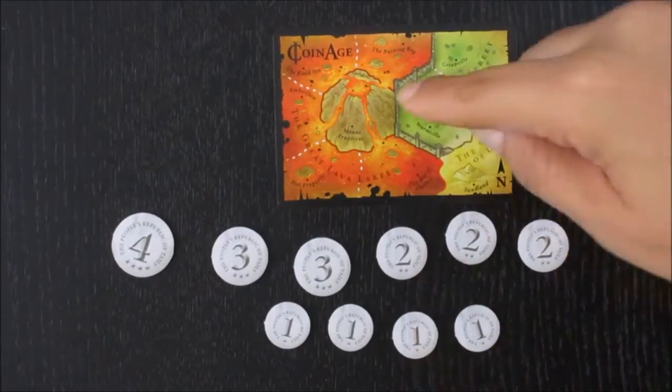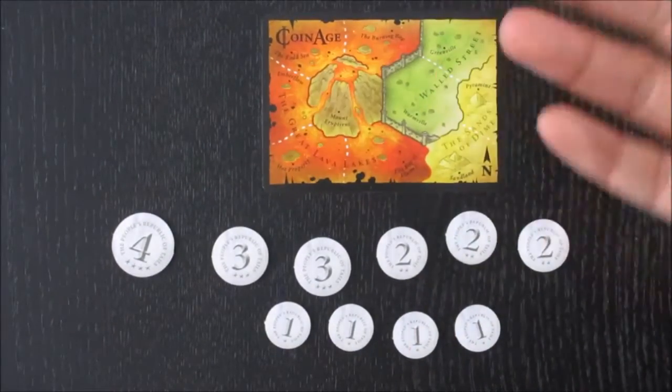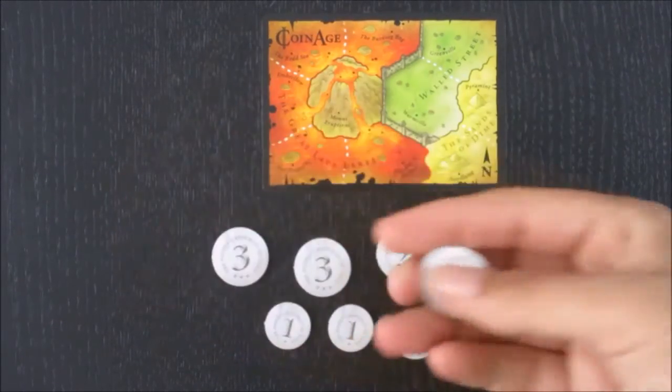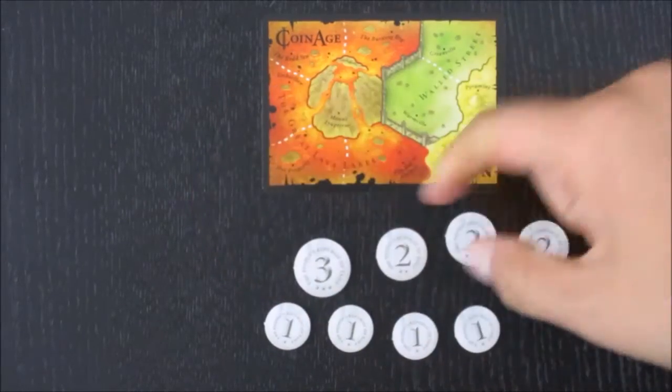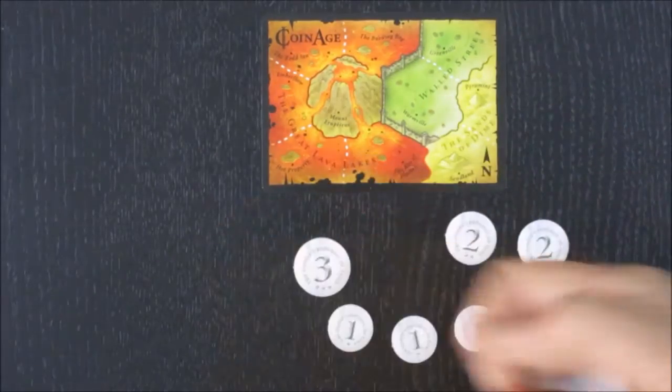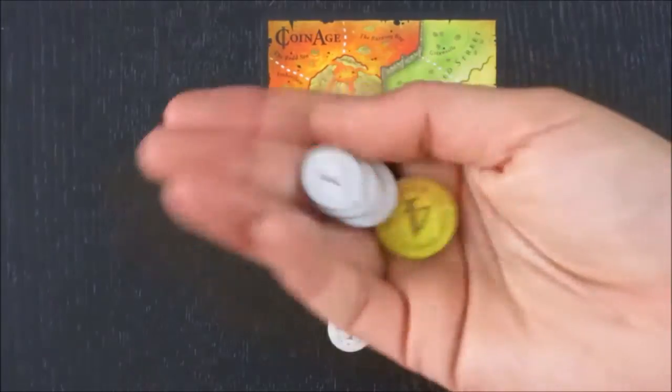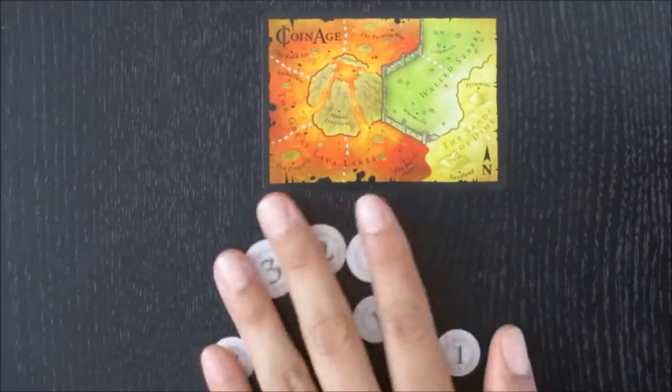To set up, you lay out a card in front of you and the other player. These are your set of coins. What you're going to do is grab one of each type — so one three, one two, one four, and one one. Then you grab these in your hand and shake them up.